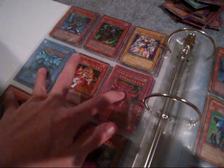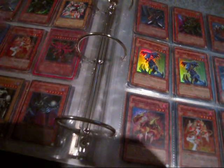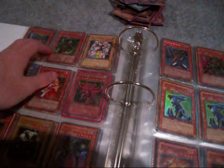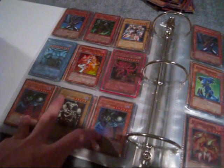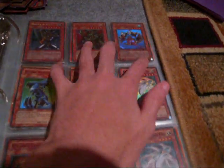Slifer and Obelisk — they're both secrets. Hobby league Buster Blader, Jinzo, Necros first edition, Gammon the Magnet Warrior, Summon Skull, Buster Blader secret, Toon Mermaid, Chaos Command Magician, and a bunch of other cards.